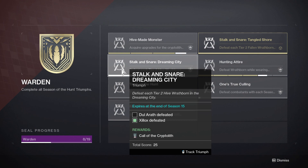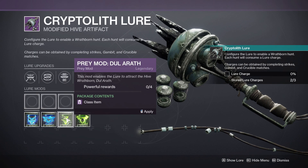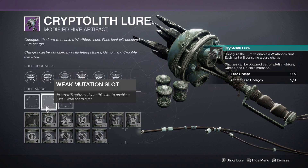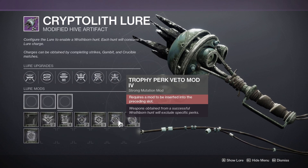The next Triumph is called Stalk and Stare Dreaming City. You'll have to defeat each Tier 2 Hive Wrathborn in the Dreaming City. Same thing as the last Triumph, except that you'll be choosing Dual Wrath or Exilox for the Prey. Again, you don't have to select one here, and you can select any of the Strong Mutation mods.